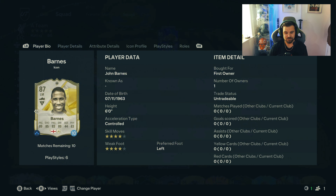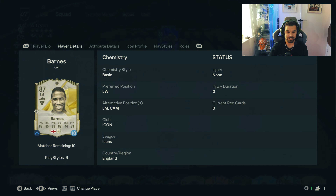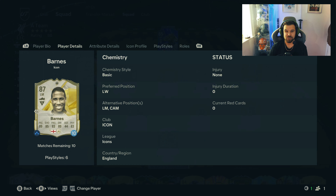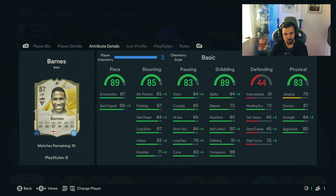Looking at John Barnes, he's 4-star, 4-star, 6 foot and going for about 500k — maybe just a bit less, 480. He's quite an expensive card and he is holding his value. He can play left wing, left mid and CAM, so he's got a good array of positions. Probably best as a CAM in behind a striker in a 4-2-3-1, or as a winger. His pace: 87 acceleration, 90 sprint speed — brilliant.